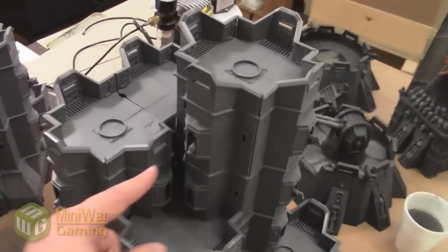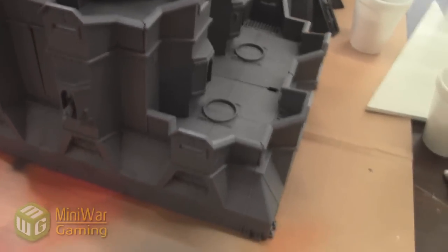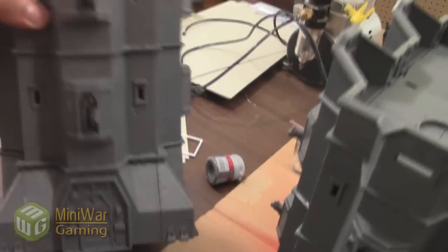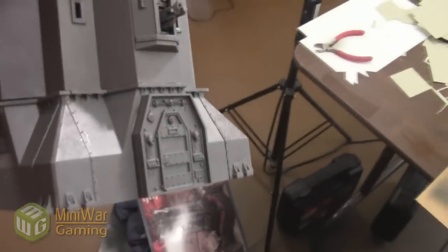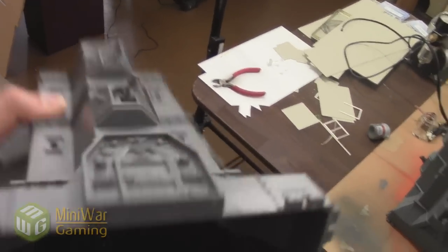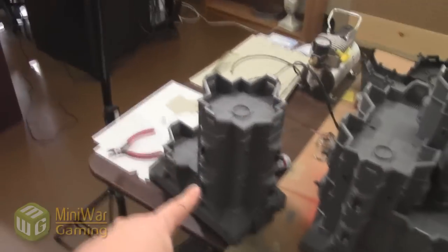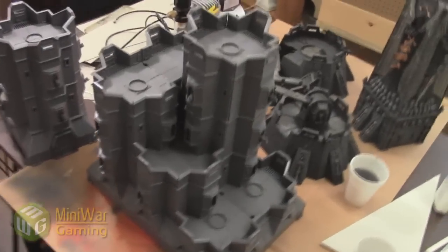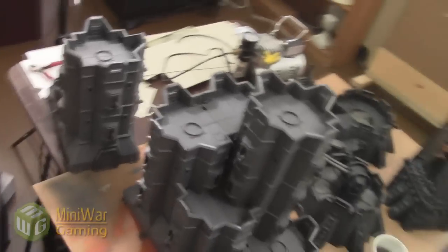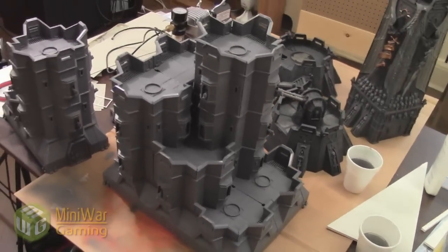You have a choice of whether you put the heavy bolter in or just leave that space empty. I still have to attach the doors, but you can see the access point here — it's just one piece glued on top of another, super easy. I think each Bastion kit comes with one access point. This smaller building is two Bastion kits; this larger one is six Bastion kits — you can tell because looking from the top you count six tops. There are also a ton of leftover parts you can use for other things, such as making walls.